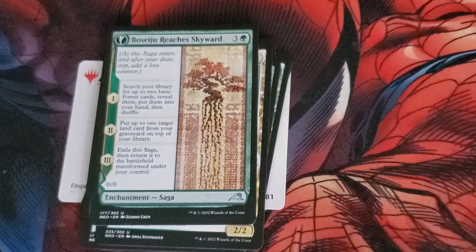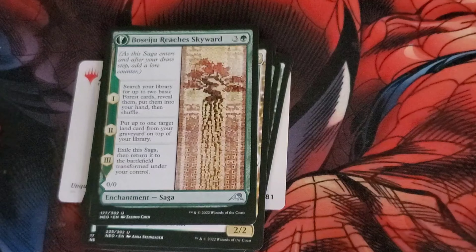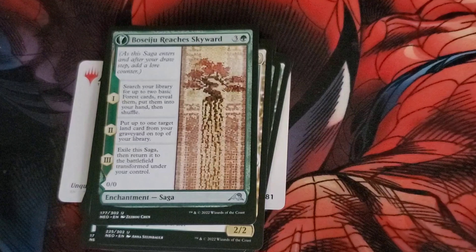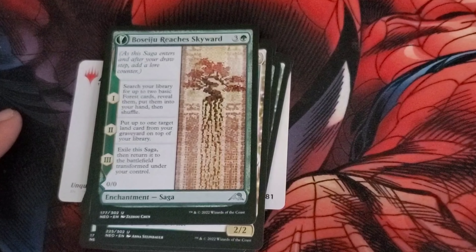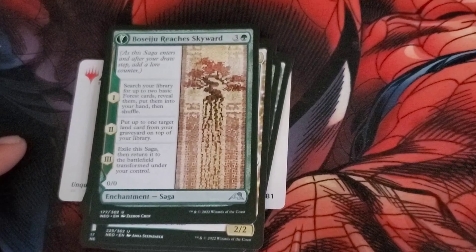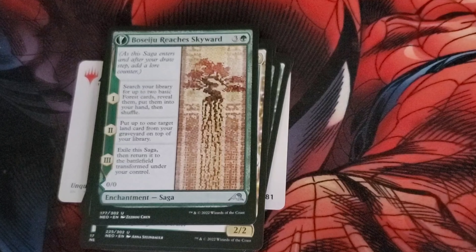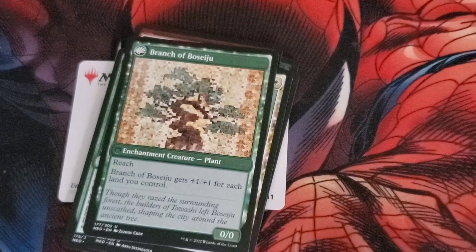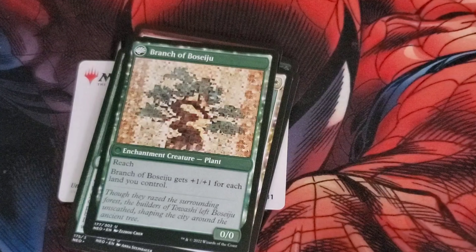And then we have a Saga: Boseiju Reaches Skyward, costs 3 and a green. When you play the Saga, you get to use the ability, and after your draw step you put a counter on it moving it further down. At the first step, search your library for 2 basic Forest cards, reveal them, put them into your hand, then shuffle. At the second step, put up to 1 target land card from your graveyard on top of your library. At the third and final step, it flips into Branch of Boseiju — an enchantment creature plant, 0-0 with reach, that gets +1/+1 for each land you control.